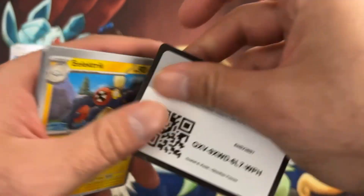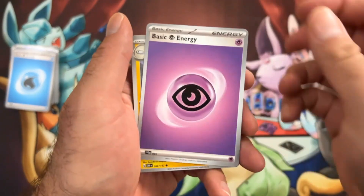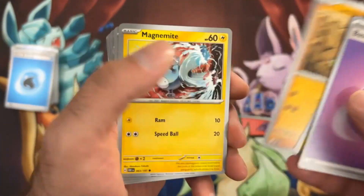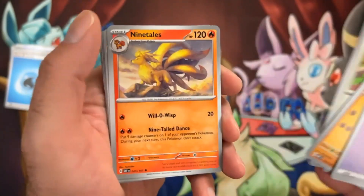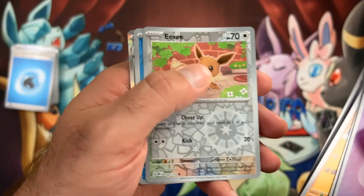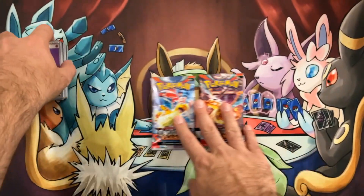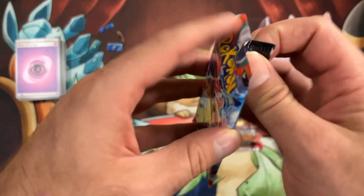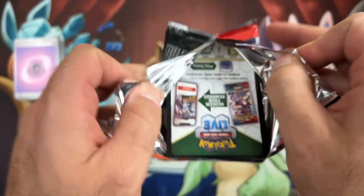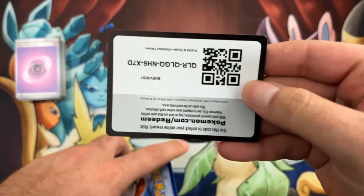There is our coat. We got one to the front and then there's Electric, Larvitar, Magnemite, Eevee, Ninetales, Dugtrio, there's Eevee in the reverse, a Lapras, and Scizor. Final two packs — here we go. Come on, let's get a Charizard.